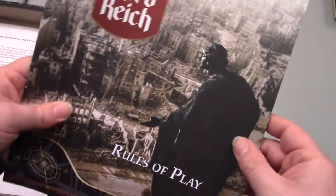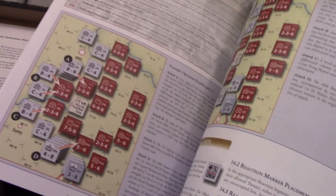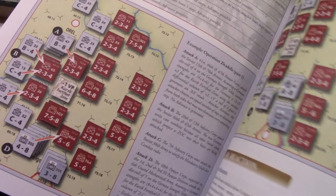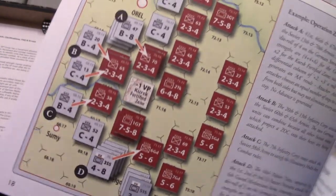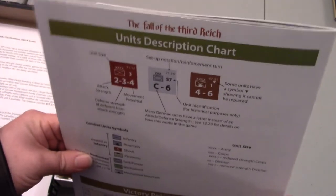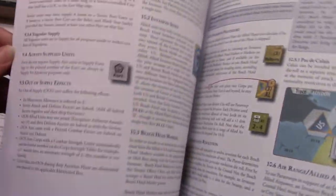Then we have our rules of play, and they appear to be full color — always nice to see. There are great pictures showing examples throughout. If a rule book doesn't have illustrated examples, it can be a lot harder to parse. There's an example of Operation Citadel — you can see a Kursk fortified line. It also has an extended example of play, so lots of example cases throughout the rules — all within basically 36 pages, the back page being a unit description chart. The rules don't look like they're going to be super crazy.